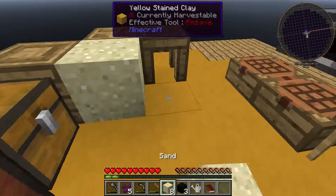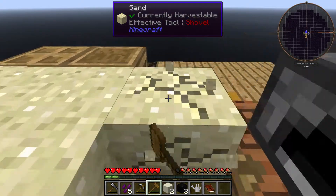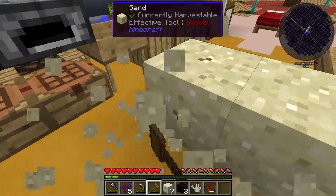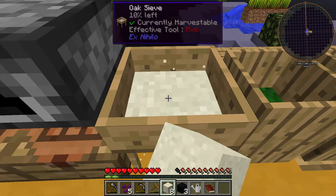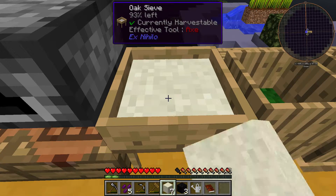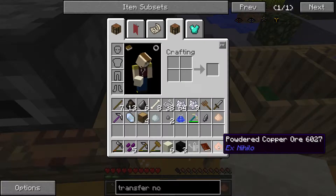Our current objective is we gotta get some sand - we're probably gonna need dust rather, probably a little bit more than just these nine, but it's a start. Let's get as much as we can up here. There's some iron - iron will be helpful.